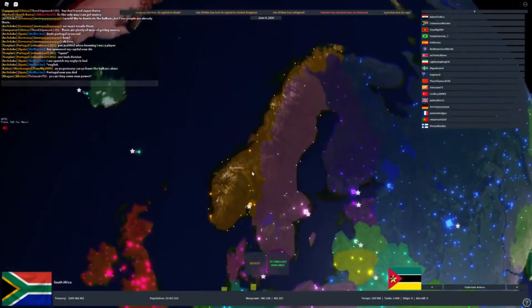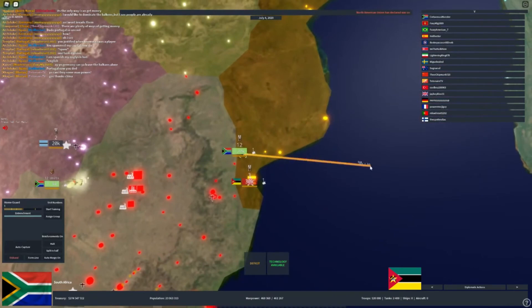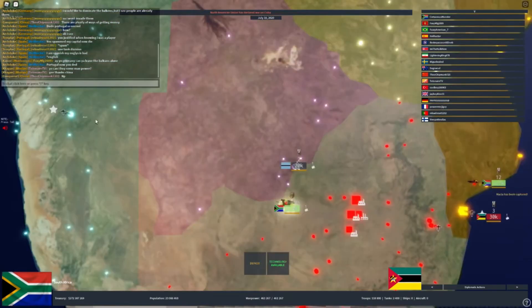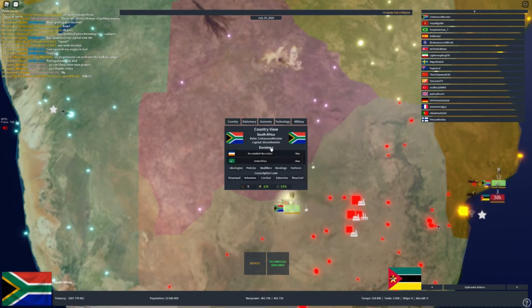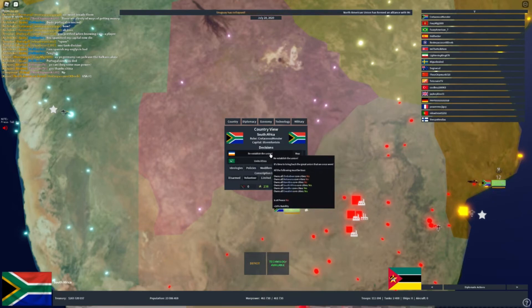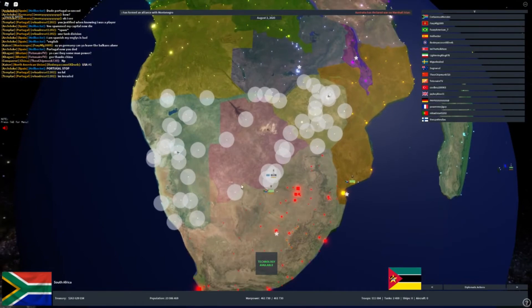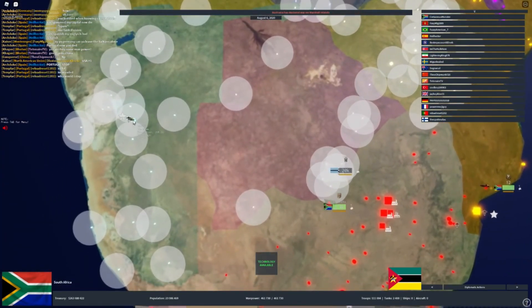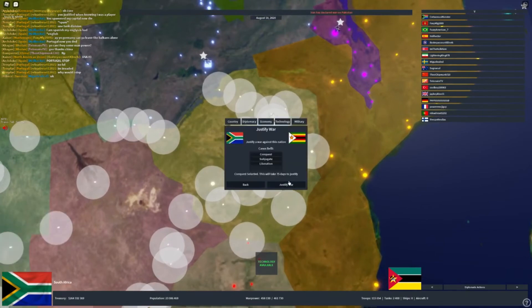For example, Norway is an arctic mountainous region — it really helps to have the winter specialization. Once you've started your game and invaded a couple of nations, you want to go into country and check your formables. The formables are in the decisions tab and they give stability, which is very useful. For example, forming the South African Union — if I invade all those countries, I'll get a boost in stability and they'll be integrated automatically.